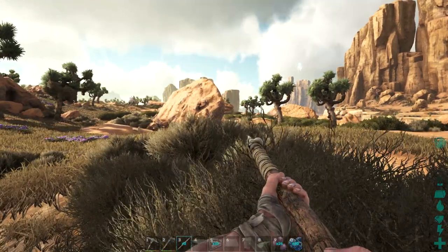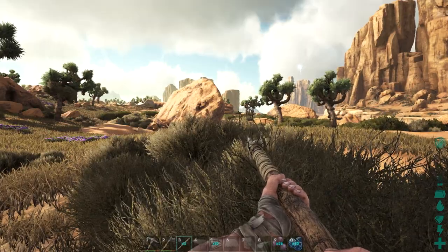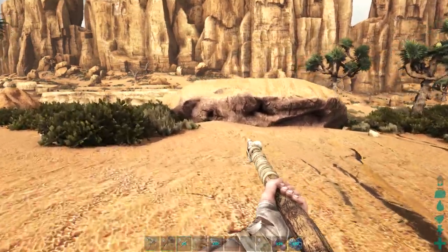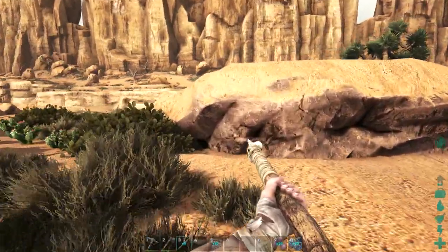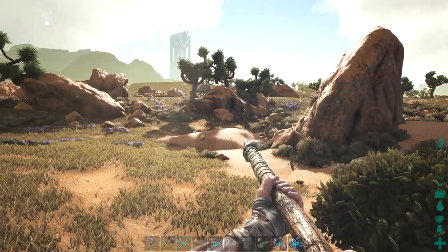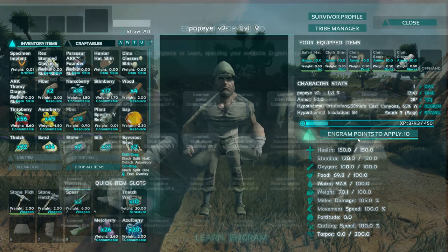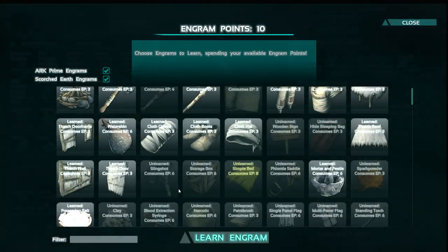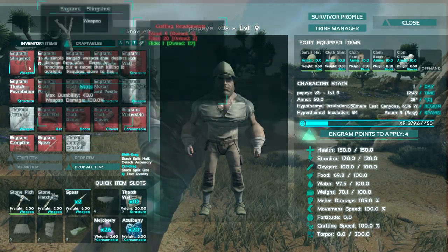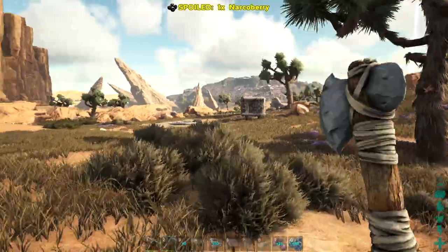Anyways, today what I want to do — I got a goal today. I want to tame something new. From what I know, the jerboa, like that little baby kangaroo, that thing seems the easiest to tame. Why? It's a little baby and it doesn't fight back. So the game plan here is we want to make a slingshot. We're going to try to knock one of them out. What we need is a little bit of fiber and a little bit of wood, and then we're going to go jerboa hunting.